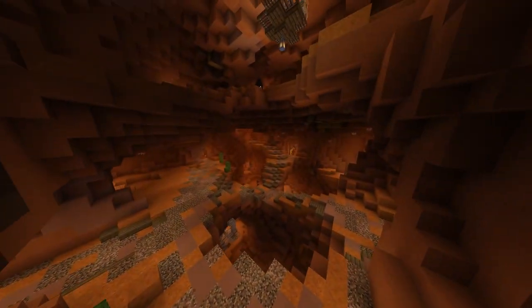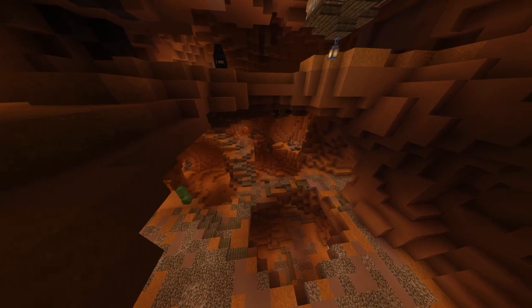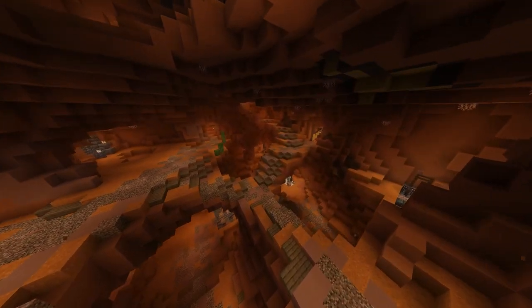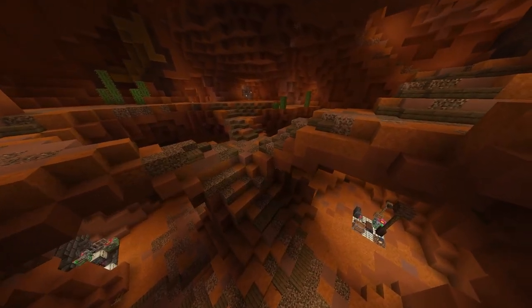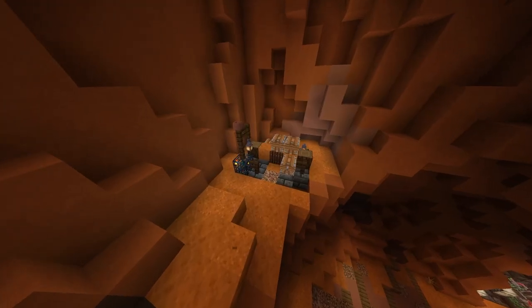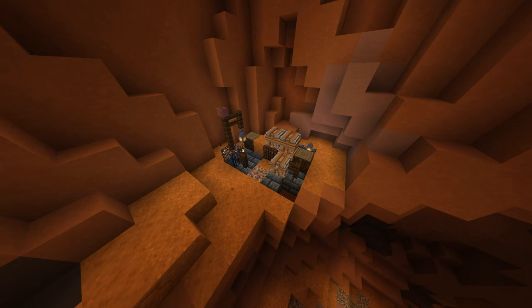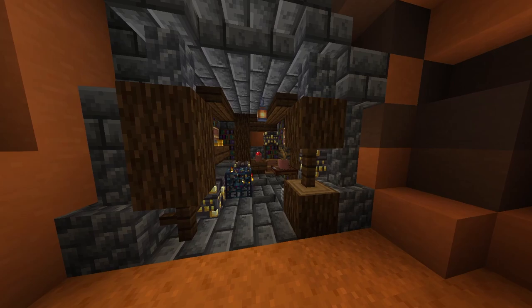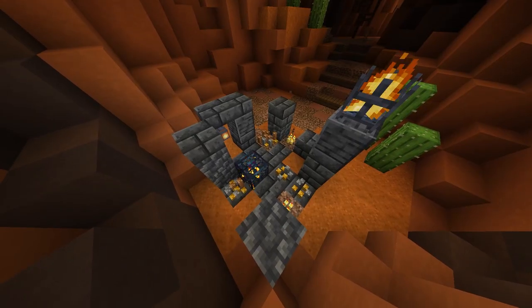Those large open rooms are going to be the place where you get all your loot. However, there are 3 different types of rooms that can generate. The first room type is the common room. As the name implies, these are going to be the rooms you see most often inside of a vault. Common rooms have randomly generated structures littered throughout them called points of interest, or PUIs. PUIs are going to be the place where you find most of your loot, and they can contain vault chests, vault ores, point piles, or a mix of the two.